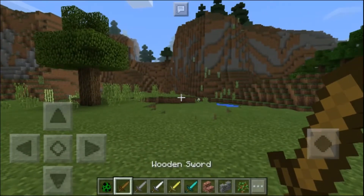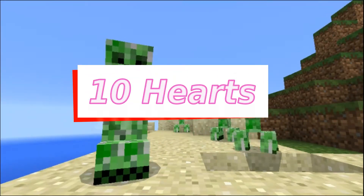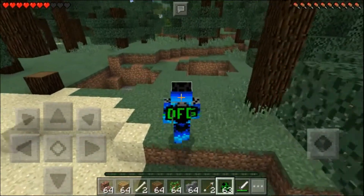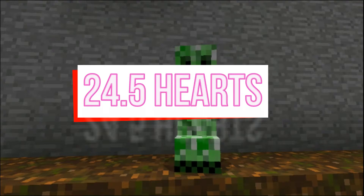Hey, what's up guys, your boy Dark Falcon here, and I'm back with a beginner's guide to creepers. Creepers have 10 hearts of health, and the damage a creeper may give depends on the difficulty and distance from the creeper. The maximum amount of damage a creeper can give on normal difficulty is an amazing 24 and a half hearts.